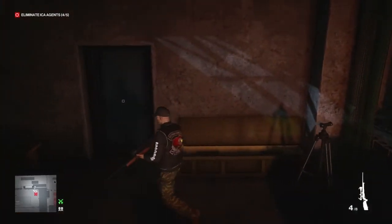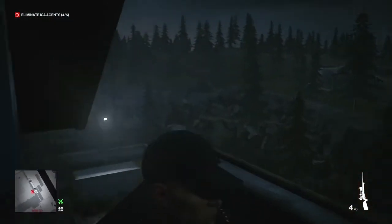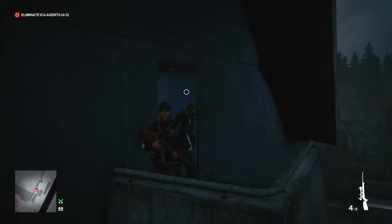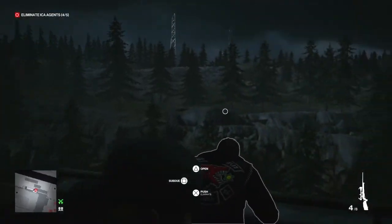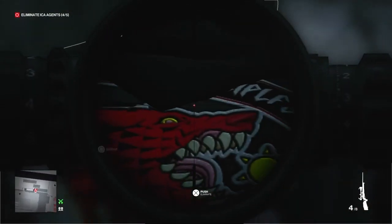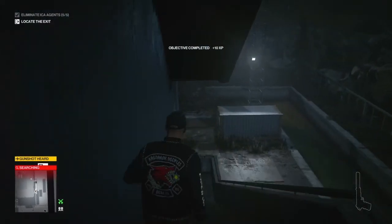We're going to wait over here on the right hand side so that we don't block the door. Once the door closes behind him, we can then position ourselves directly behind the target and shoot him over the edge, which will hide the body.